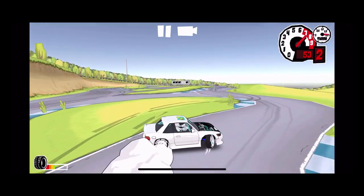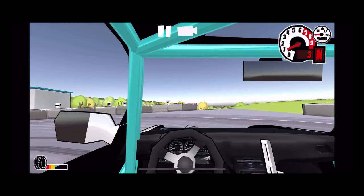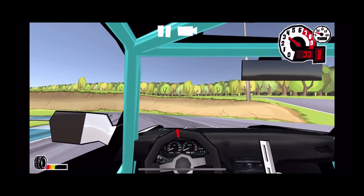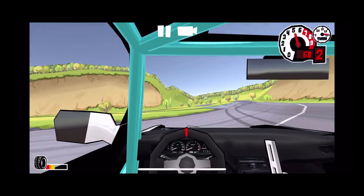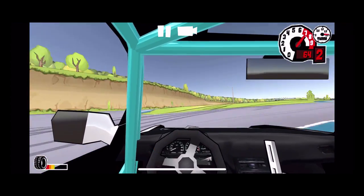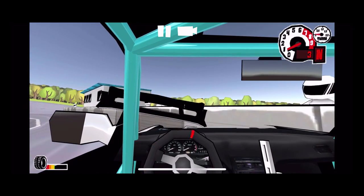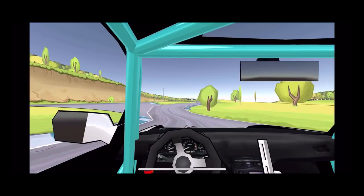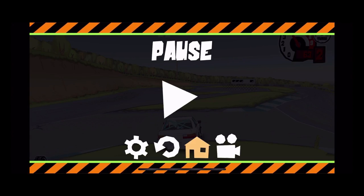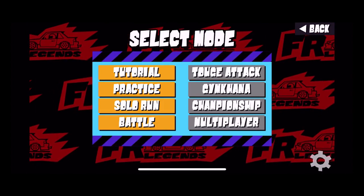Now we're kind of getting the swing of things — we bumped the wall. Maybe if we change our view it'll help. Let's try first person — oh boy, I don't think the view is the right choice because we're in the trees! So who runs first person? We're just really destroying our car here on FR. We're going to go back and get some more money because we've passed our car a little bit. Oh, we can repair it.